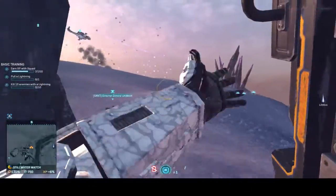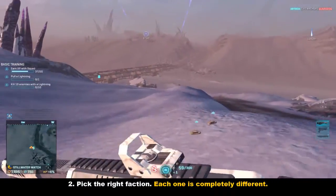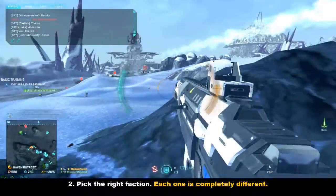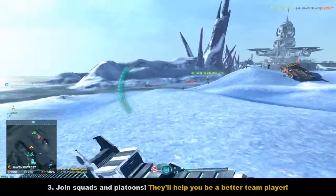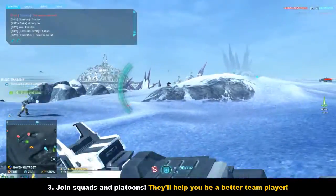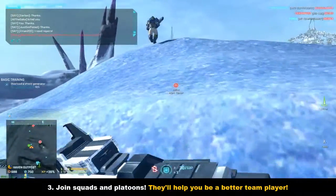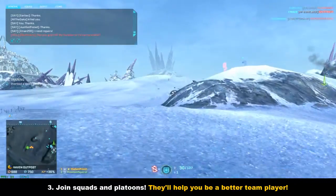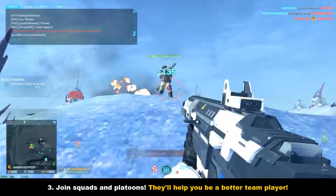Number two: make sure you pick the faction that fits your play style. I recommend you try all three, as each faction is completely different, so just play them. Number three: join squads or platoons. Squads are smaller with random players usually; platoons are bigger and used for alerts and bigger fights. They're really useful because they can help guide whatever mission you're trying to do.